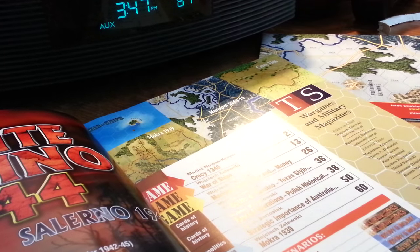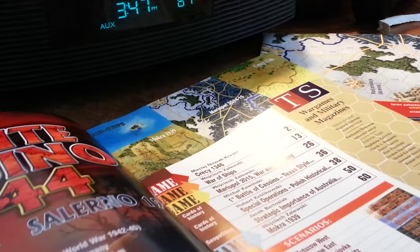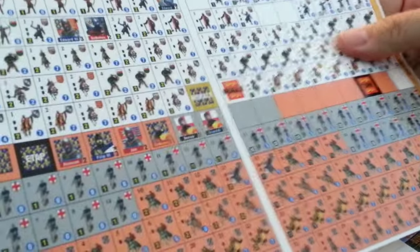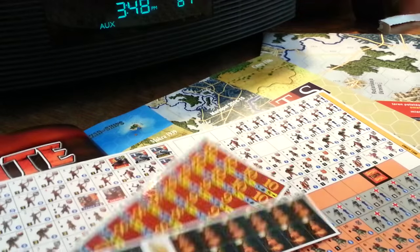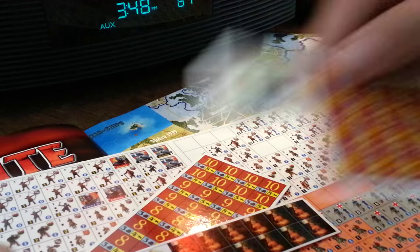So there are two ASL scenarios. It does have counters as well — they're put on thick stock. You've got to cut them out and mount them yourself.